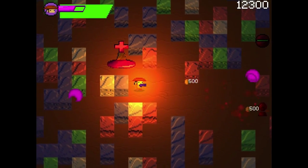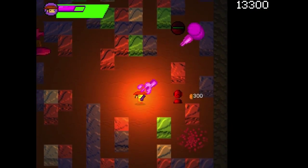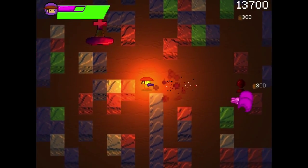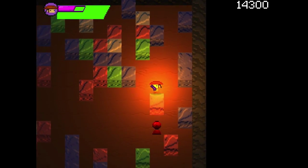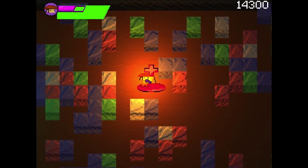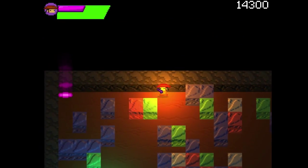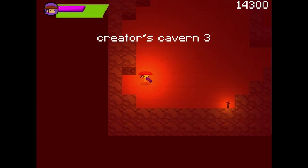Let's kill all these guys over here, and then we'll go ahead and use that cross and gain our life back. You're gonna see a lot of the same types of enemies, but that's par for the course I suppose. Now we use it — get our life back. That's real handy, but you can only use it once, at least once per level, and almost every level has one.